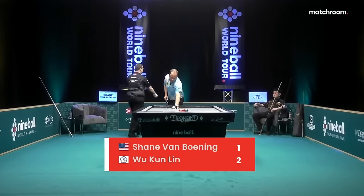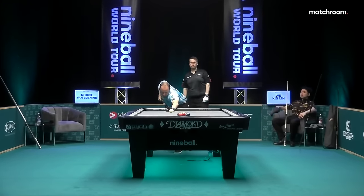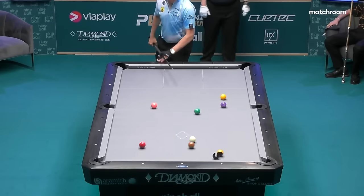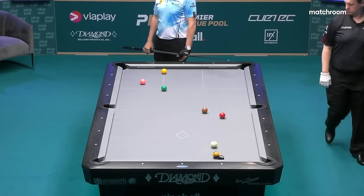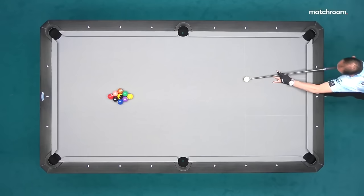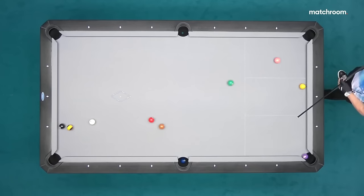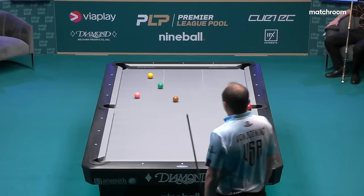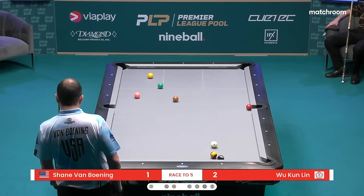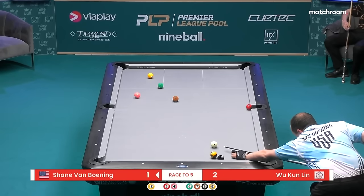Welcome back to the Morningside Arena where Shane Van Boning is breaking. Races to five — one big group of 60 players made it to Leicester, and over the first five days they'll each play 50 matches to see who's in the top ten; the bottom six players will be eliminated. Shane rarely made the one in the side breaking during practice, which is odd for him. Again a dry break to open — made two on the break here but no shot on the one.